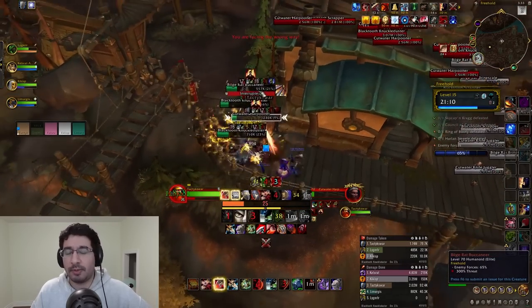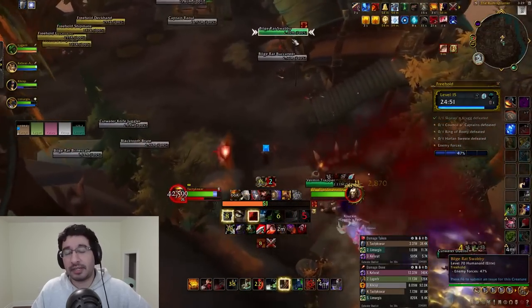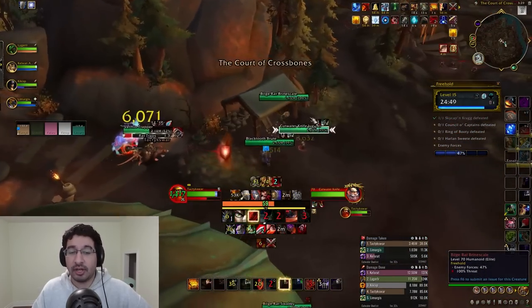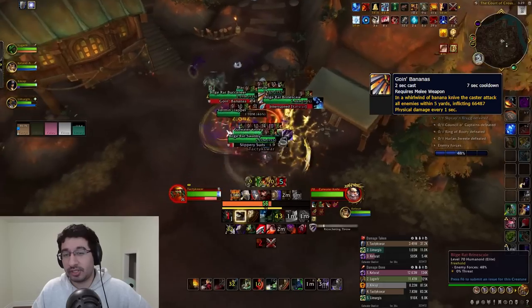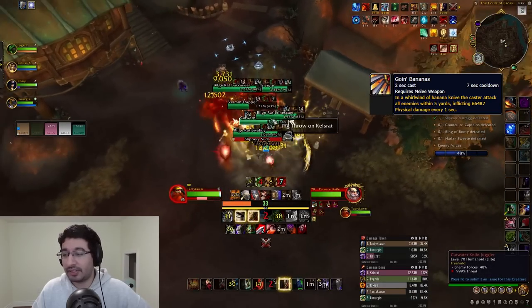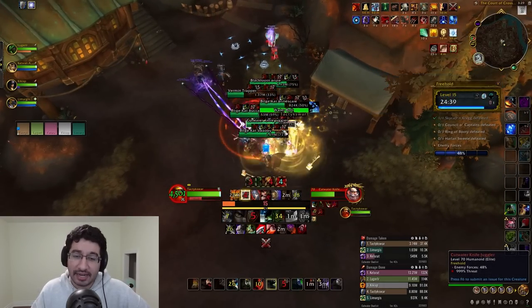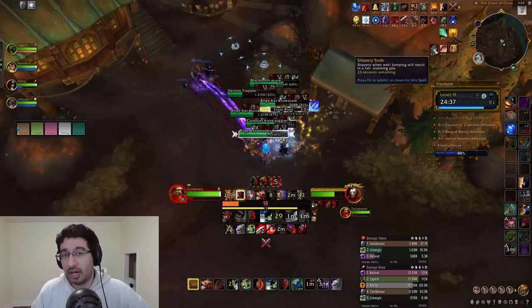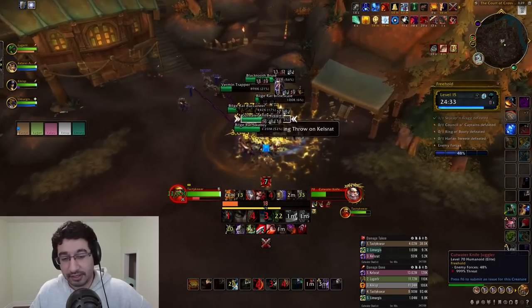Black Tooth Brutes have a single non-casted ability, Earthshaker, which is a four-yard AoE around the mob, so melee should stay on the opposite side of the pack or at max melee range to avoid this damage. Bilge Rat Buccaneers have an ability called Going Bananas — a Bladestorm effect in a five-yard radius lasting six seconds. This is stoppable if you want to drop a stun or any other CC on them so that you can walk in and fight them.